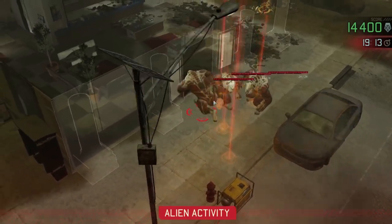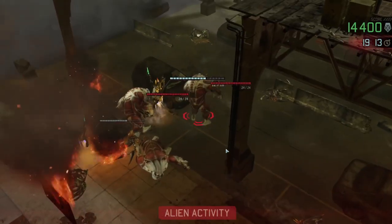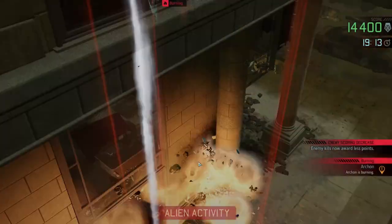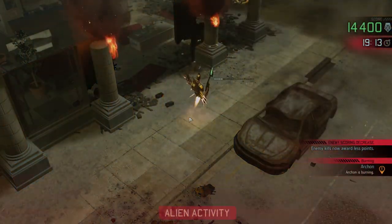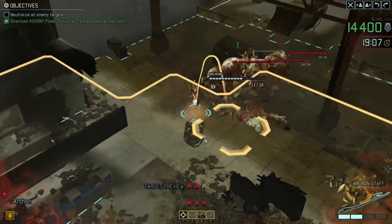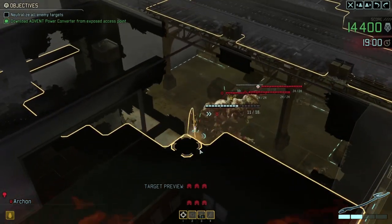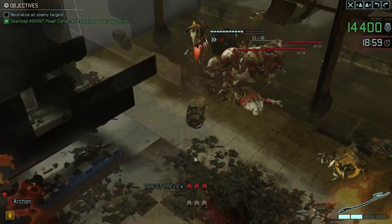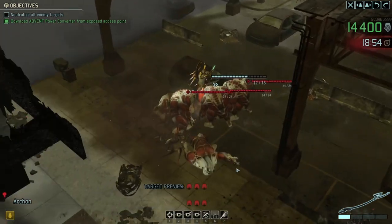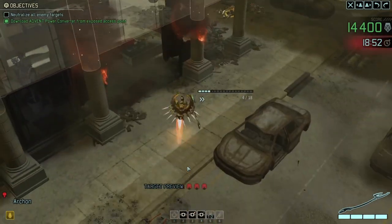Now down to just these three over here who are going to come charging over. I was hoping they'd just hang around and get pinioned but apparently not. This is the problem with Blazing Pinions and what makes it not too ridiculously overpowered in single player — when it happens the enemies get a turn to move away. There's a one turn cooldown on that. Can we get up here? Yes. Problem is we didn't get very good shots from there last time, so let's come up here instead and start taking potshots. I don't think the Berserkers are going to be able to get up here.